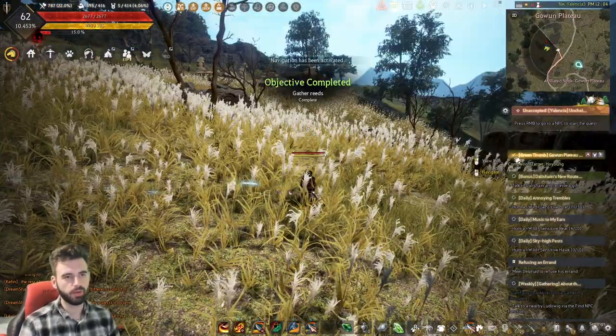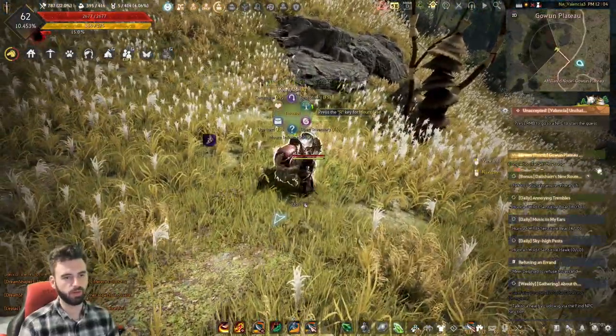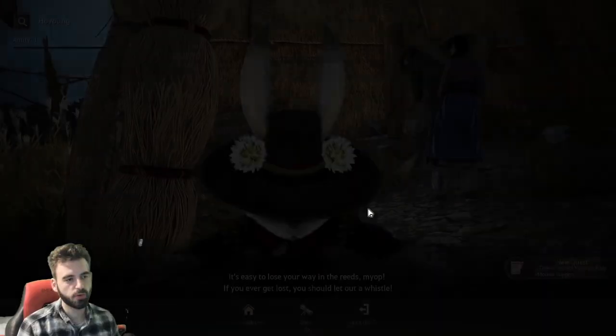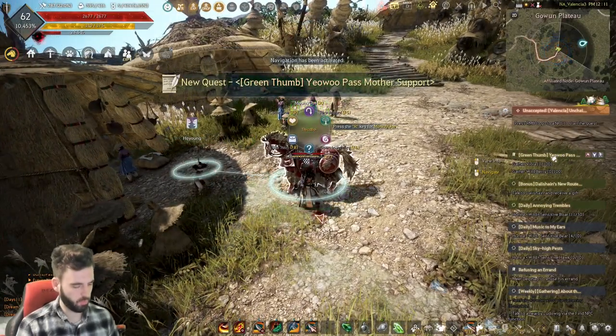Once you have that one completed, right-click on the icon here to find the NPC that we need to go talk to next. Just right-click the quest marker and it'll take you over to the NPC up here. When you interact with that NPC, talk to them and accept the next portion of the quest line. Go ahead and right-click on this to place another waypoint on your map.